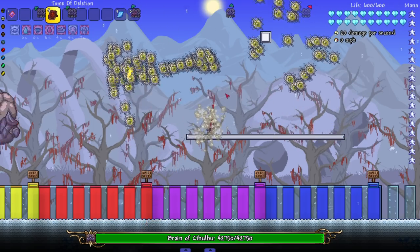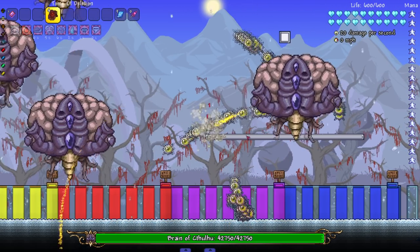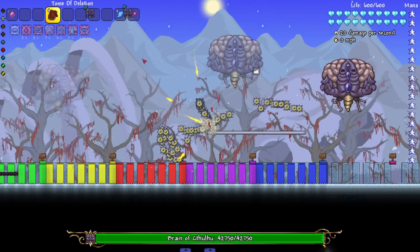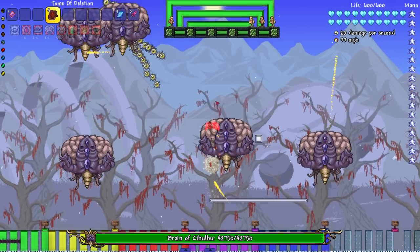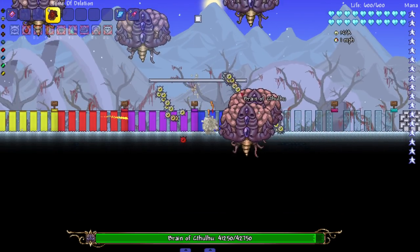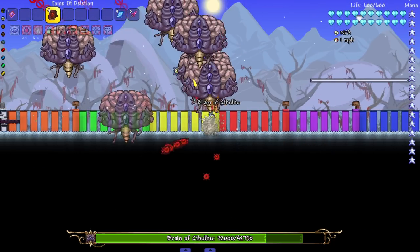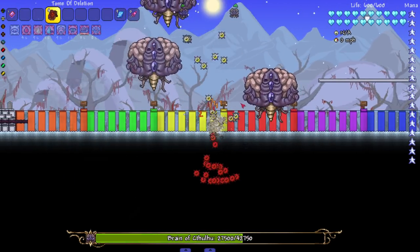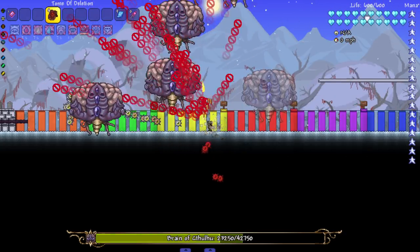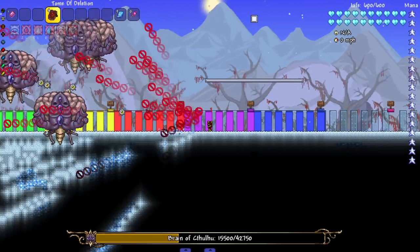I think I accidentally spawned in the Brain of Cthulhu when I alt-tabbed. Look at this - there's a lot of them. Is this supposed to be this many or did I accidentally summon in too many? Whatever, they all get to die the same. Look how many debuffs I'm getting - I can barely even activate my weapon. The Brain of Cthulhu is kind of resisting. I don't know if that's because I spawned in a bunch or if that's just how the boss fight is in Eternity Mode.